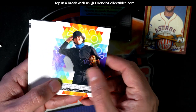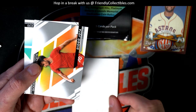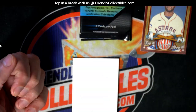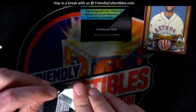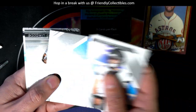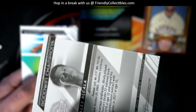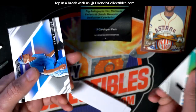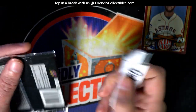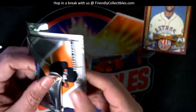Splash of color. Mayor. Nice one right there. That's cool. All kinds of good stuff popping out. Goodwin Champions and Allen Ginter — here we go in the final pack right here in this run.